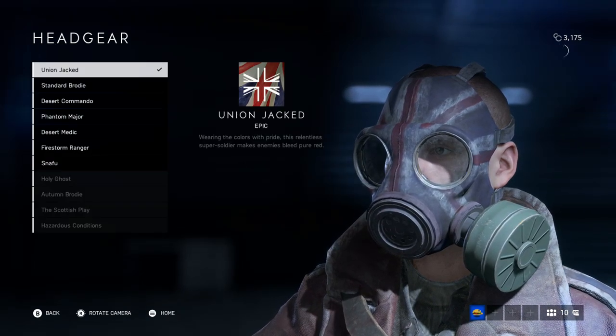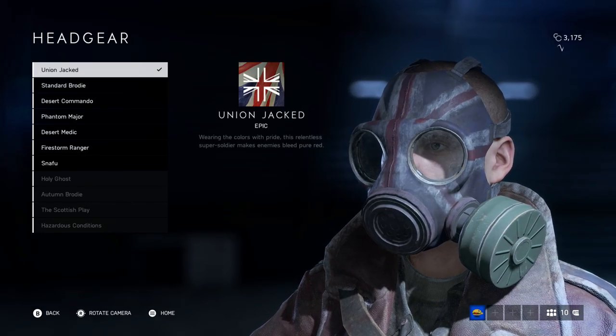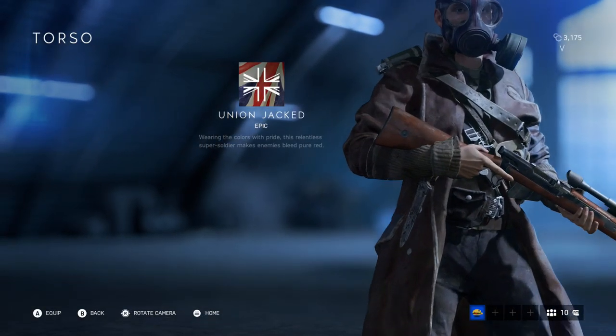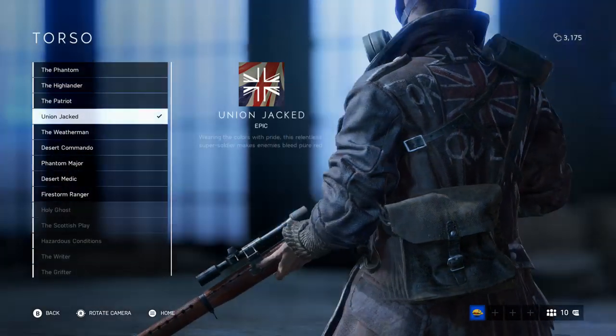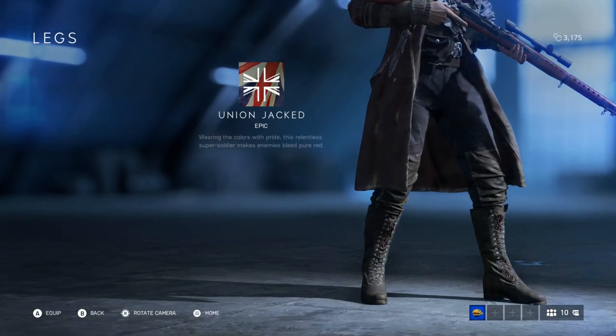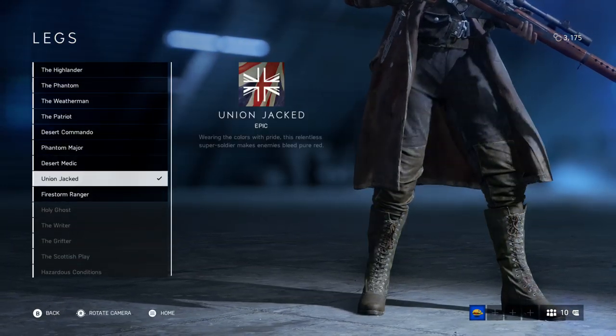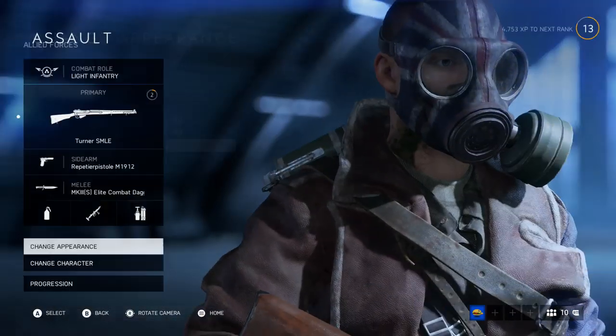It took me so long to get the Union Jacked character model. This is Union Jacked headgear — it's basically a fake leg gas mask with the British flag on it. I love it. It's my favorite out of all of them. I also have the Union Jacked whole body torso, jacket, and stuff. I love it — just for the Queen, you know. Also have the pants for it, which honestly aren't too special, but I love the outfit.